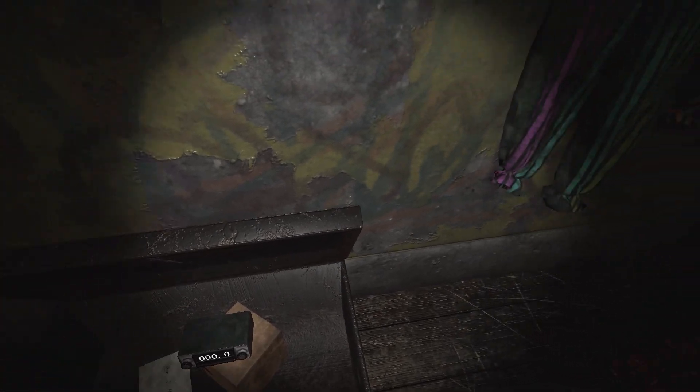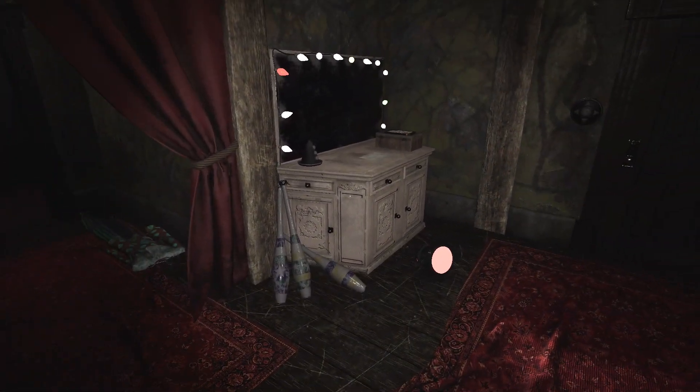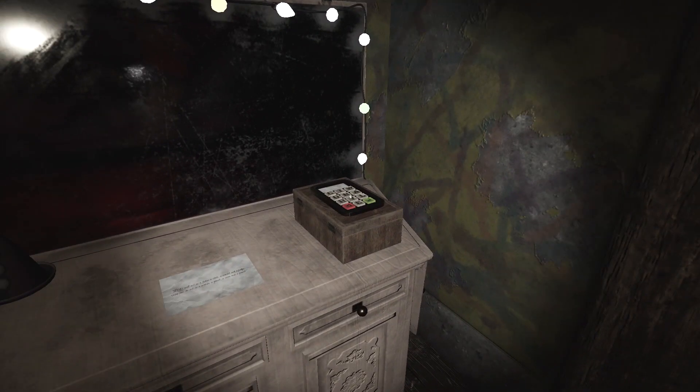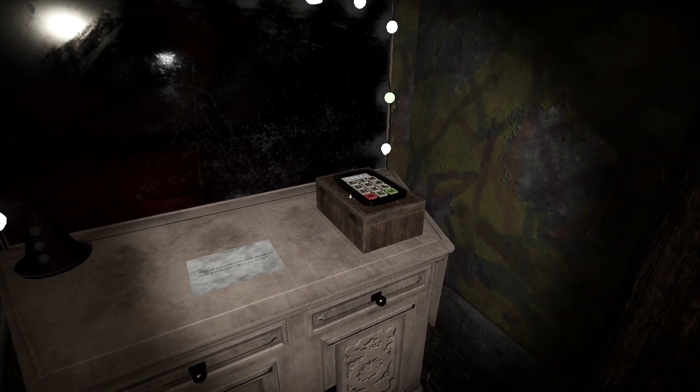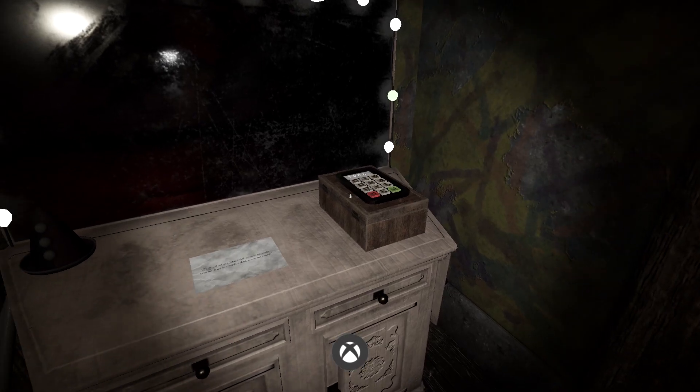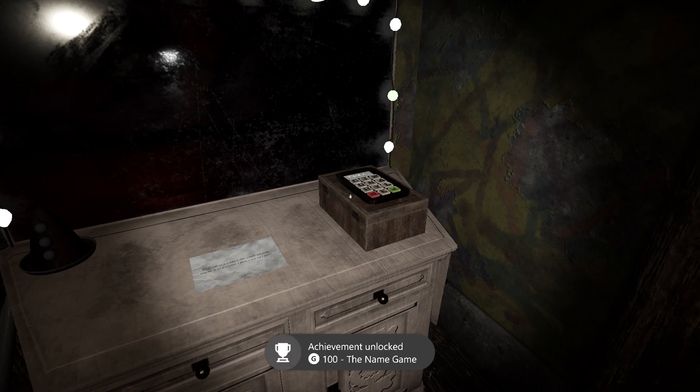Once we take care of that, there's going to be another missable achievement right around the corner in the form of this vanity mirror. Go up to it — on the makeup table is another keypad. Punch in the word Torah: T-O-R-A. Hit the enter key and that should open the compartment. More importantly, it's good for the missable achievement The Name Game, worth another 100 Gamer Score.